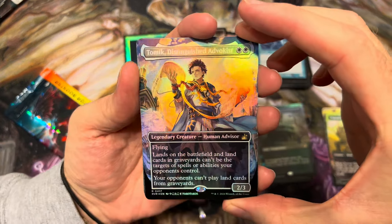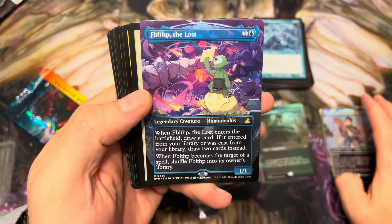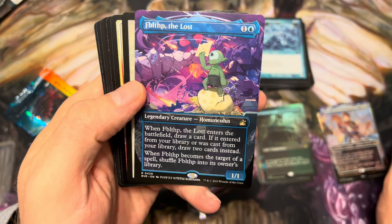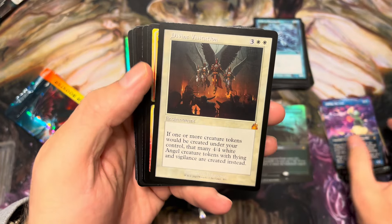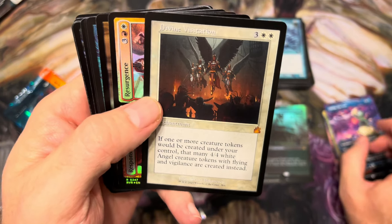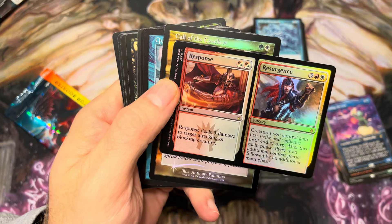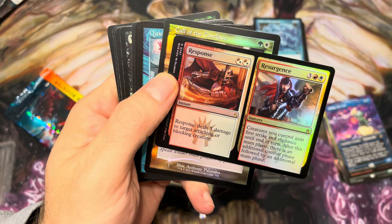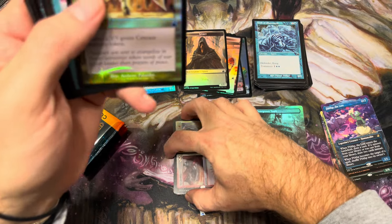Off the top of this next pack we got Tomic and a foil little anime Tomic. And a Fblthp — we'll double up on the anime. The Fblthp art is so cute. When he enters the battlefield draw a card; if cast from your library draw two instead. When he becomes the target of a spell, shuffle it into the library. He's cute. Divine Visitation retro frame — beautiful card, really fun. This card's value is coming down a lot with these reprints though. Response and Resurgence — five damage to target attacking or blocking creature, then creatures you control get first strike and vigilance, plus a second combat phase. That's actually playable!